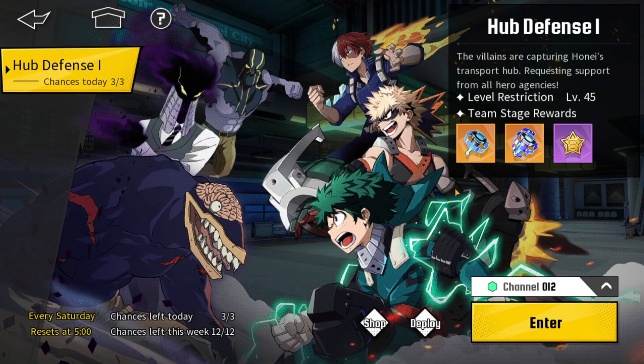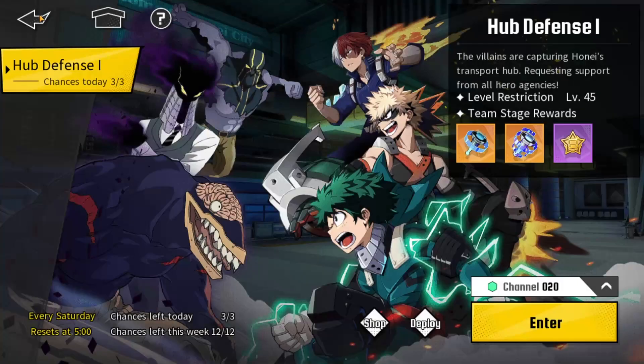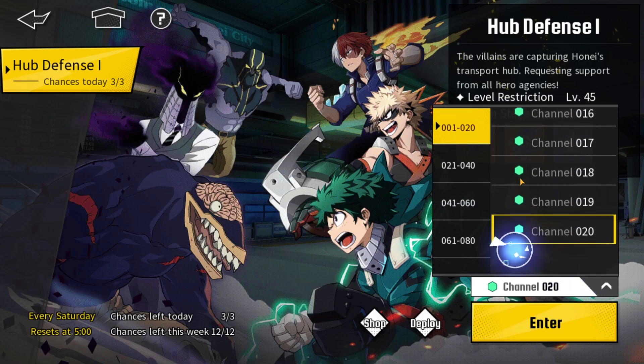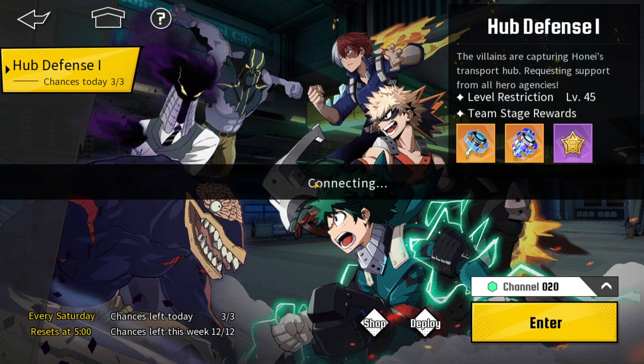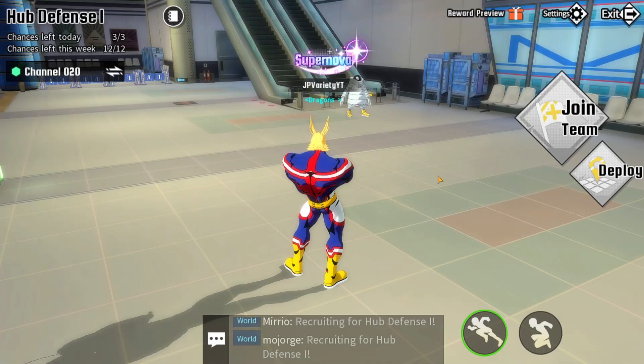This is the shop and the materials you're going to be getting from this mode. If you collect enough of the currency, you can go to the shop and spend it to get overclocking materials. You're also going to be getting B factors, T factors, and S factors for those talents, which is really nice. It's not that expensive, but the best one costs around 1,000 of that currency — hopefully it gives more than just one material per purchase, otherwise it's going to take a very long time. You can also pick which channel you want to enter to team up with other players.